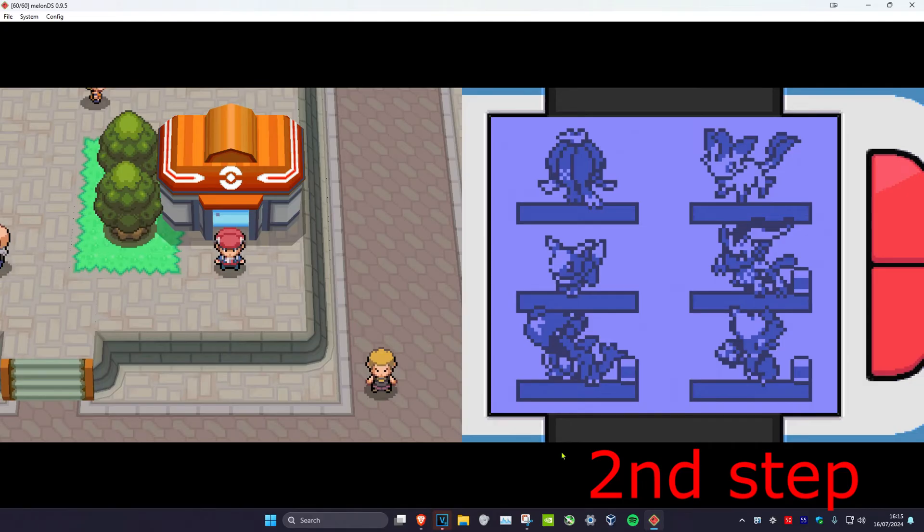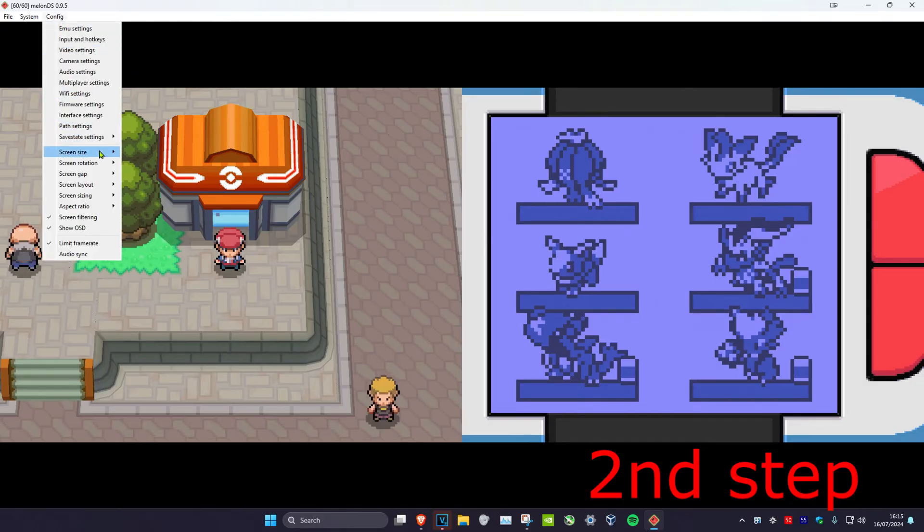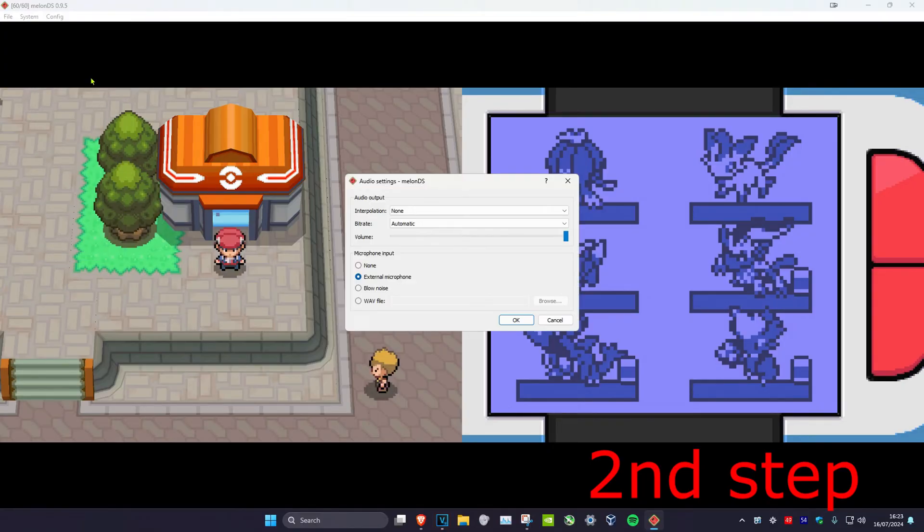For the second step, if you want to get the same layout as me — top screen on the left and bottom screen on the right — click on Config, then click on Screen Layout, and select Horizontal. I keep my audio settings on default; it just sounds good to me.